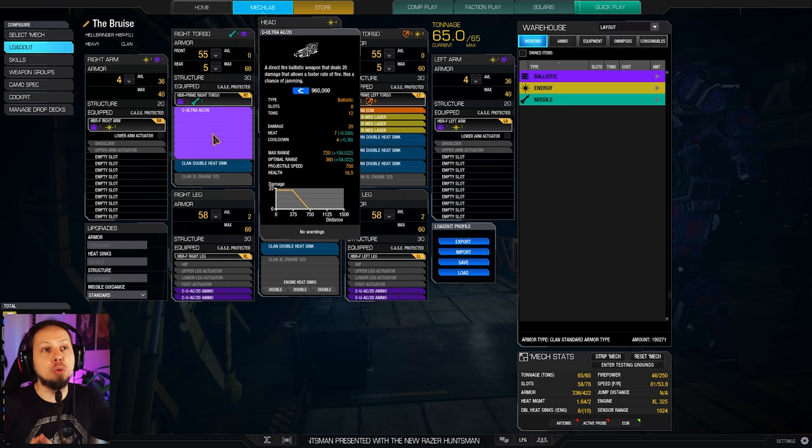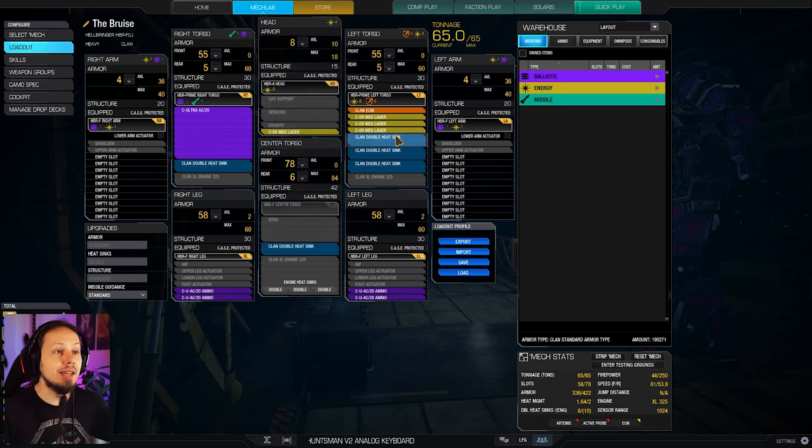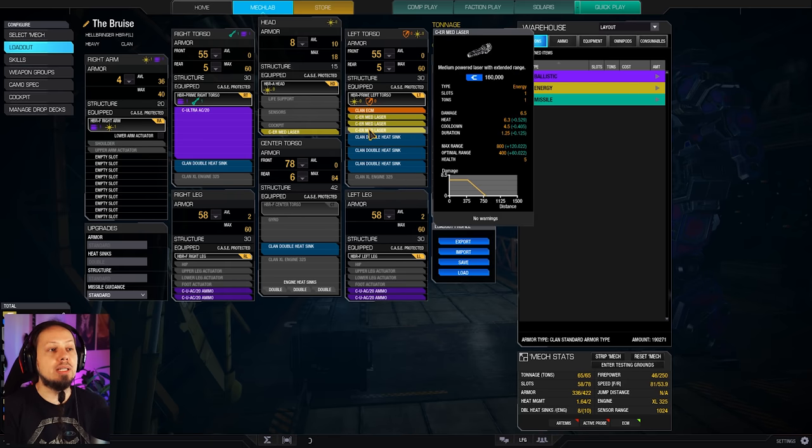We can shoot beyond that — if we shoot at 600 meters we still deal half of our damage, which is absolutely fantastic. We also have four ER medium lasers that shoot at about 460 meters optimal range, so you have a nice mid-range build here.